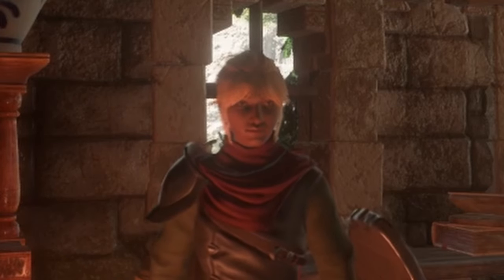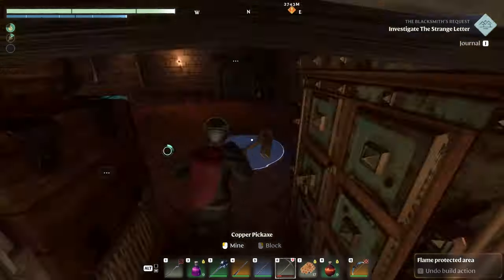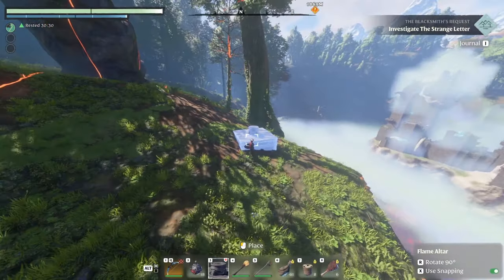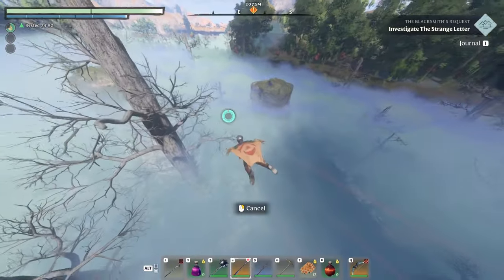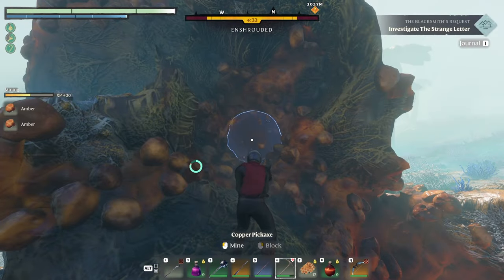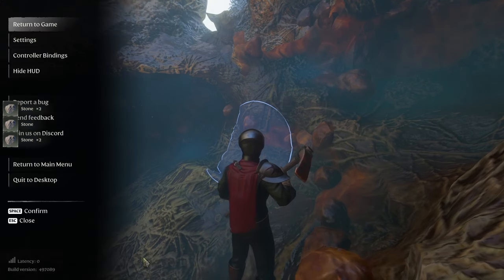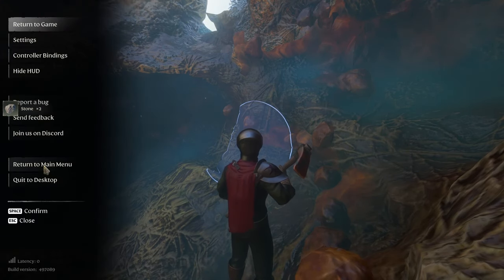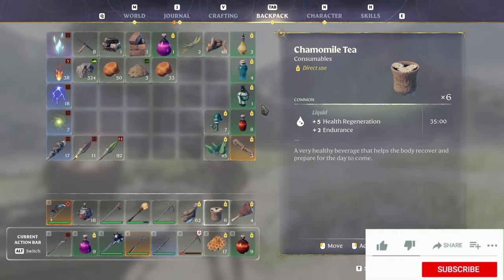There is a way to take these worries away, and even to transport those heavy mined resources home quickly. Before going into the shroud, place a flame altar down right outside. Go into the shroud and start exploring or mining to your heart's content. When you're almost completely out of time, log out of the game. Because of game mechanics, this will load you back in safely at your last flame.